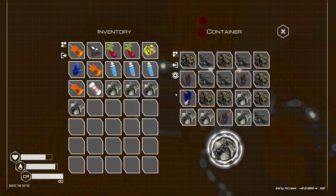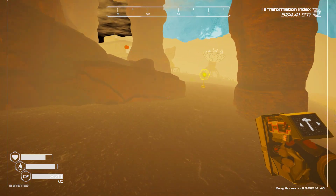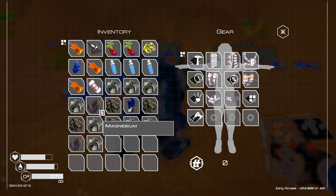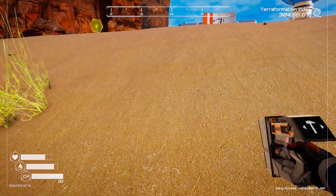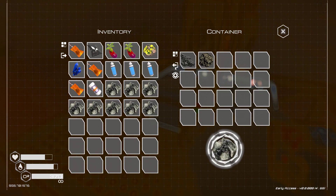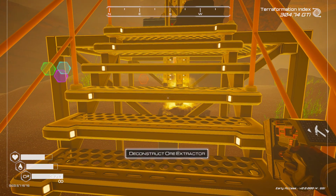Let me clear this out - I'm going to dump this. I'm going to keep the iron only, everything else will roll down the sand. Let's go back in there and deconstruct the T1 ore extractor. It was just producing iron which is not a bad resource, but I can get that through the other ore extractors as well.